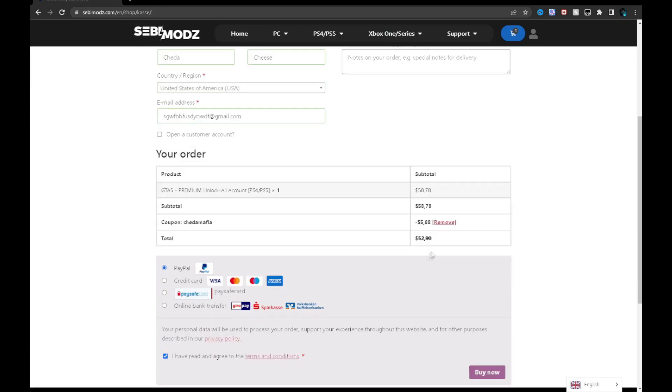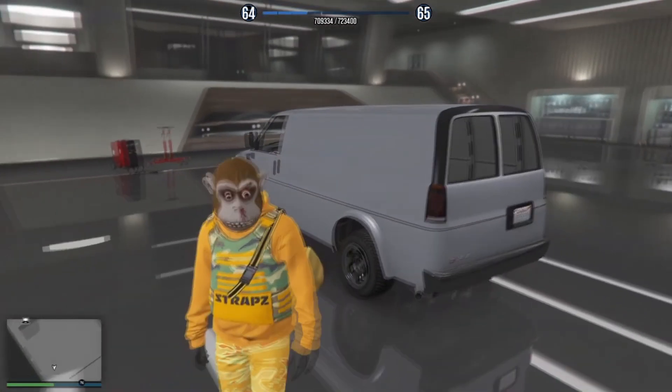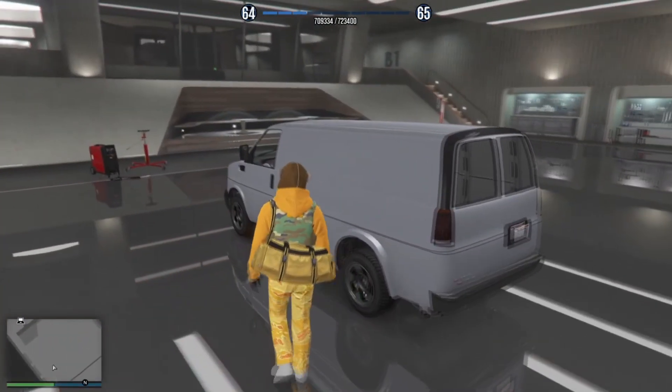All right, so on that note let's get right back to the video. Once you guys are in the garage, you want to look for the garage with the van in it, and all you need to do is go ahead and enter the van.